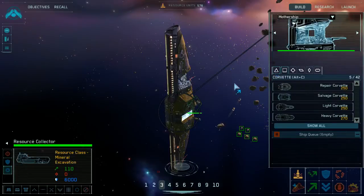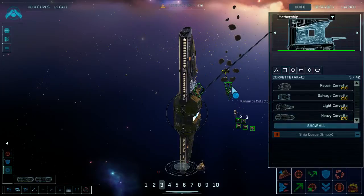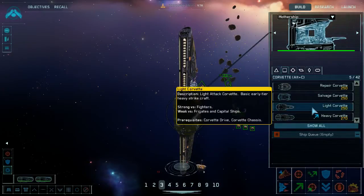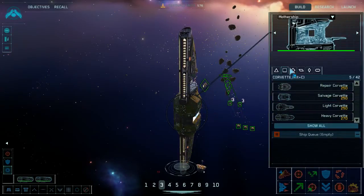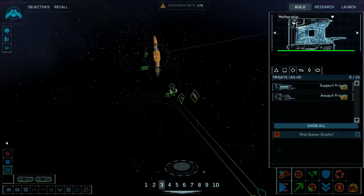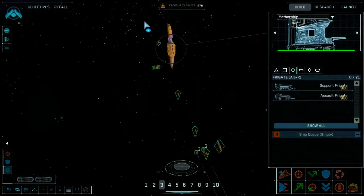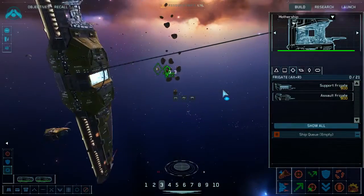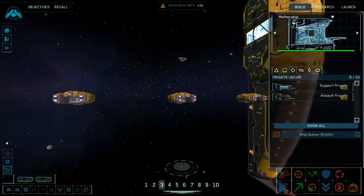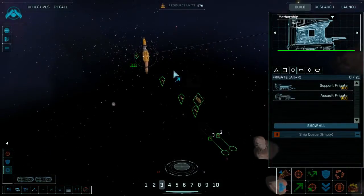On the second attempt, I figured out I needed to build three salvage corvettes. I already had a couple of heavy corvettes assigned to guarding over there. I won't need the salvage corvettes until after a lot of these other guys show up, so first thing is the mining.